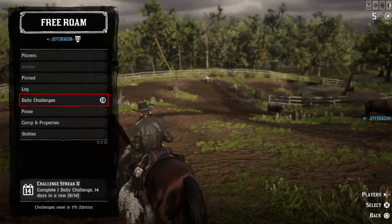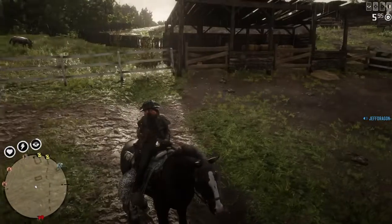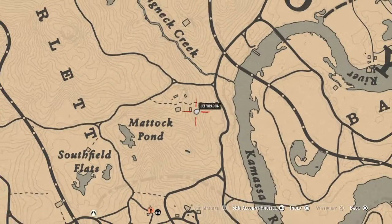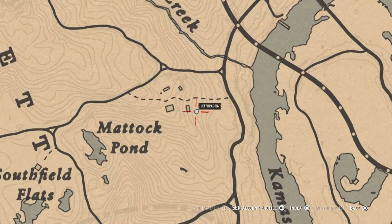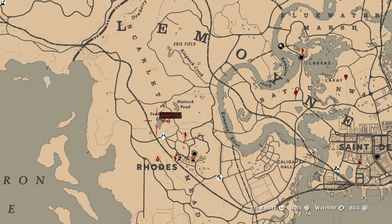I'm at the perfect spot where you're probably not going to see a bunch of people, and there's a bonus ending. So stick around. Now, where am I on the map? That's where we got to first make sure we take care of. Mattock Pond, northeast of Rhodes — north by northeast.